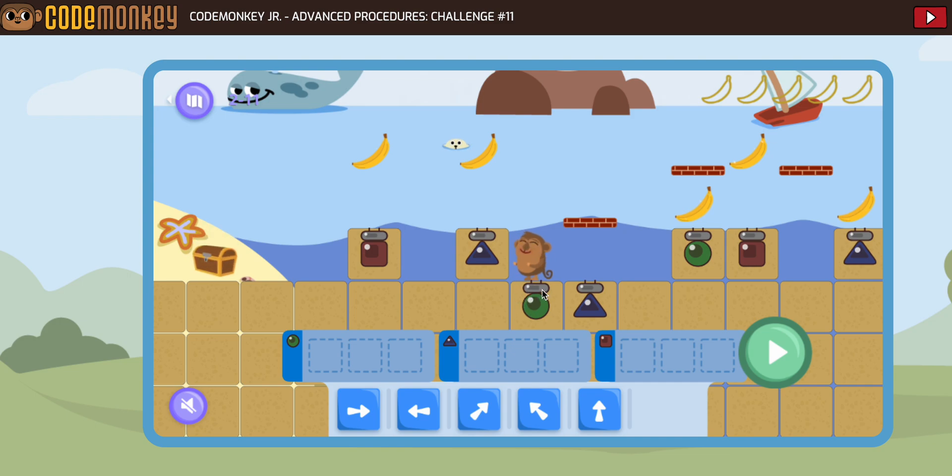Since the monkey is standing on the green one, I am going to use the green to get the monkey back to the bananas. We're going to have to make sure that we get a few things done — we have to collect the bananas, and then we have to come back. To get from this green to that green, we're going to have the monkey go that way, that way, and then jump up. So let's start there.